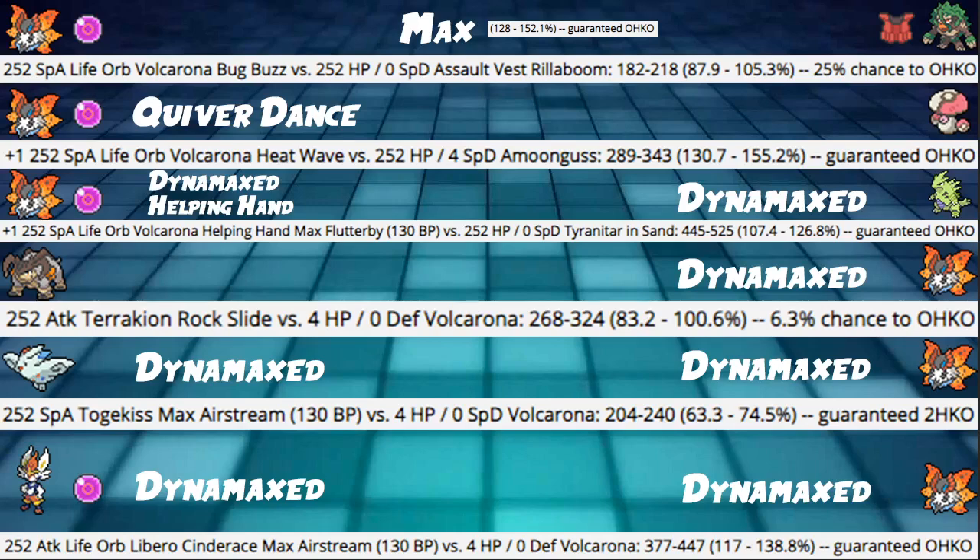Next, plus one max invested Life Orb Heat Wave into an Amoonguss with max HP and 4 into Special Defense — we are hitting 130 to 155%, which is a guaranteed OKO at plus one Quiver Dance. If you don't have Quiver Dance, we won't OKO it. But still very, very good damage. And it's a spread move, so even if they Rage Powder, Heat Wave is still hitting Amoonguss. Really good.